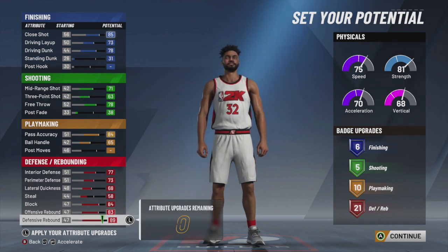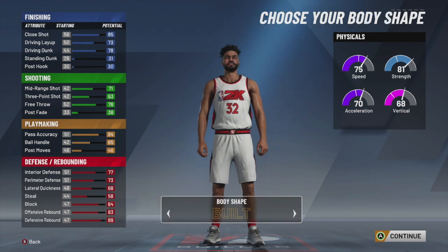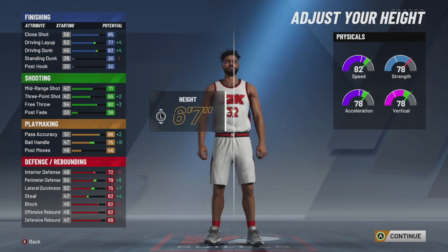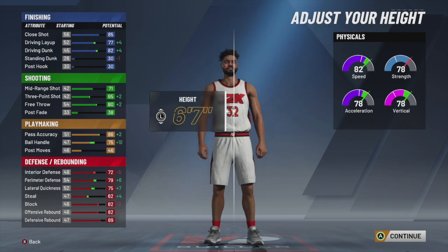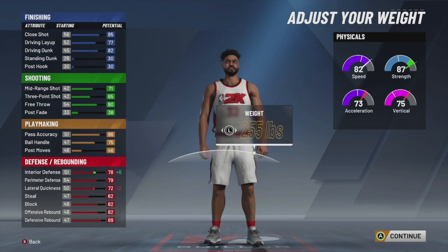You got 10 playmaking and 21 defensive badges. So this build is mainly for someone that runs the floor as the power forward, and it would throw a lot of people off because people are not used to having a power forward run the offense, especially a six-seven. You're going to be six-seven, you're going to be able to get the good layout packages, and you'll be able to get contact dunks, driving contact dunks on this power forward build. It misses out on the big man contact dunks.